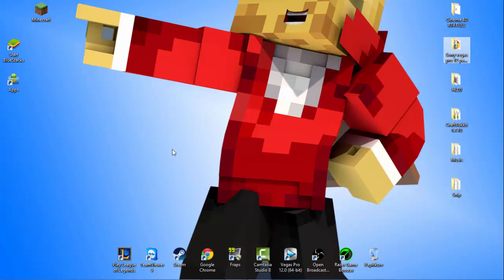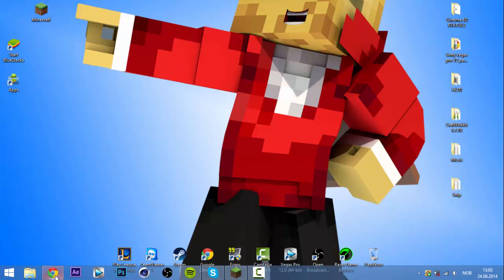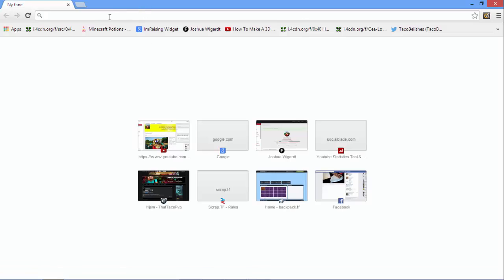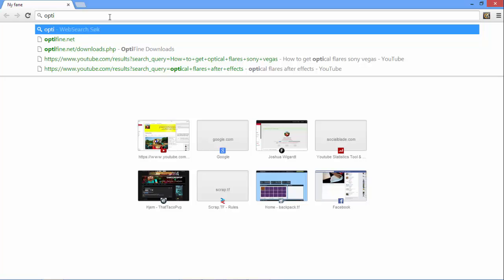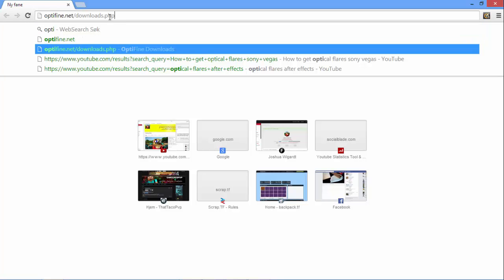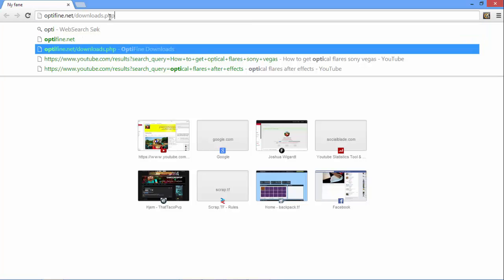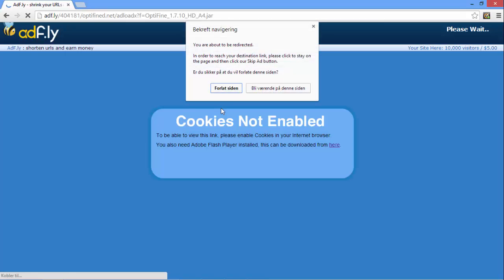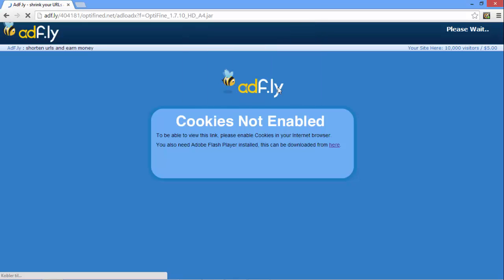The first one you need is Optifine, which is super duper awesome. Go to optifine.net/downloads and then pick the version you have. I'll just download it right now — click on download.